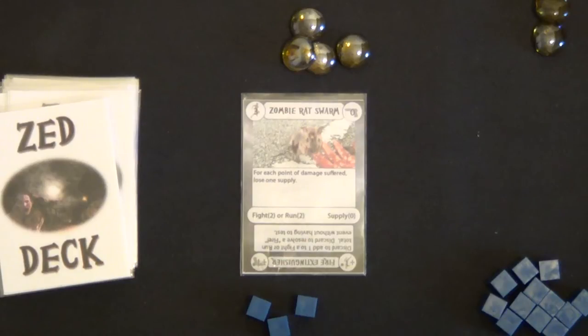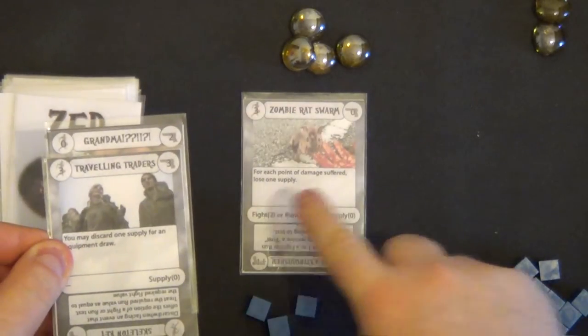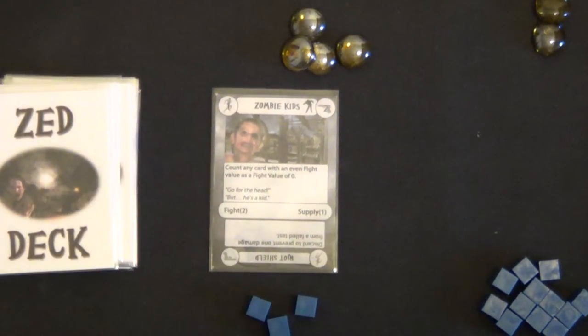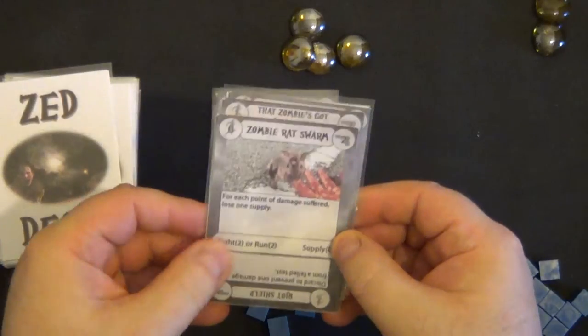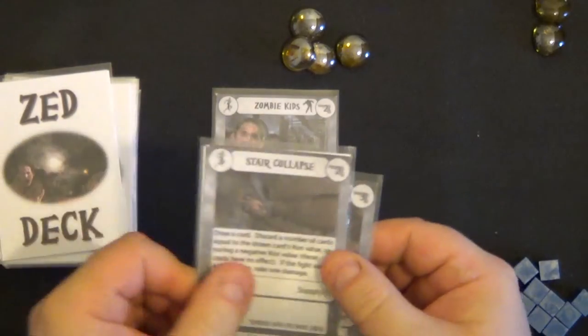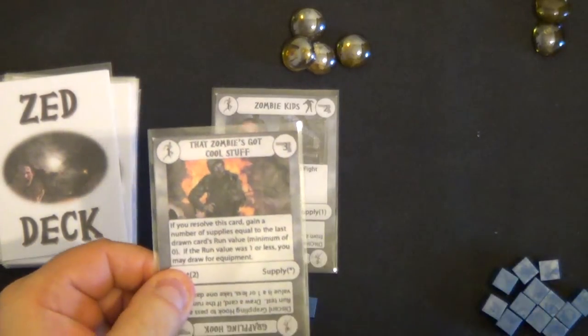We keep going. The next card says: for each point of damage suffered lose one supply. Fight two or run two — let's go with fight two. I'll take two cards looking at the top right: five — three and two is five, more than two, so all these are discarded but we don't get anything. Next: zombie kids — any card with an even fight value has a fight value of zero. Let's take three cards this time. Any card with an even value is counted as zero — so two cards are cancelled out, but we do have a fight of three which is more than two, so we get a supply.